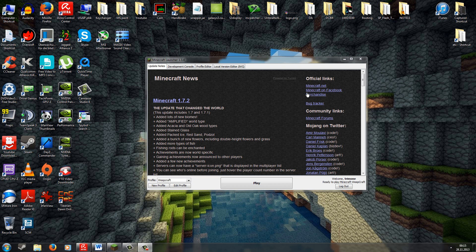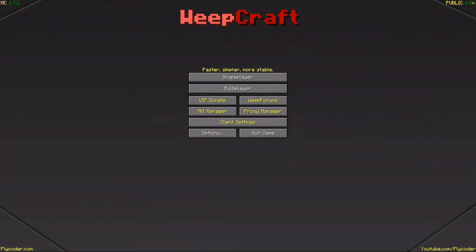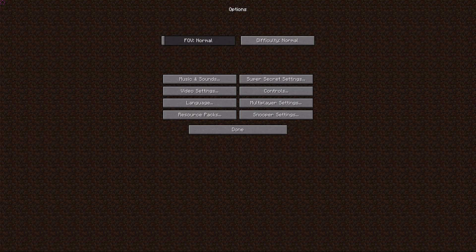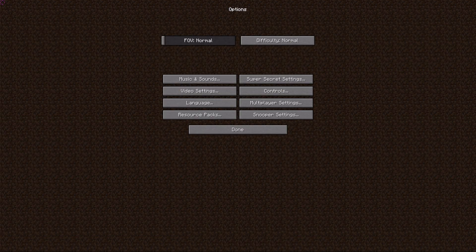Let's go to the game and check out the features of WeepCraft. We're now in Minecraft 1.7.2, hack client WeepCraft coded by flycoder — his website is flycoder.com where you can always get the latest version. Going to options to check if OptiFine is included: currently there is no WeepCraft version with OptiFine, but it will be implemented in next versions.